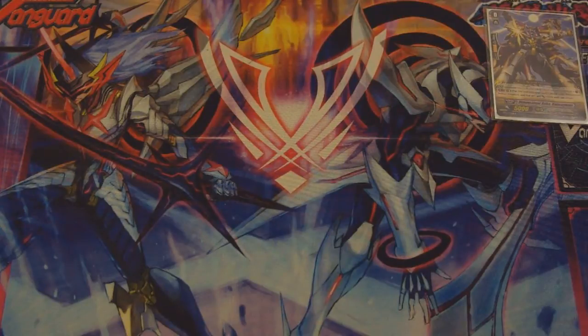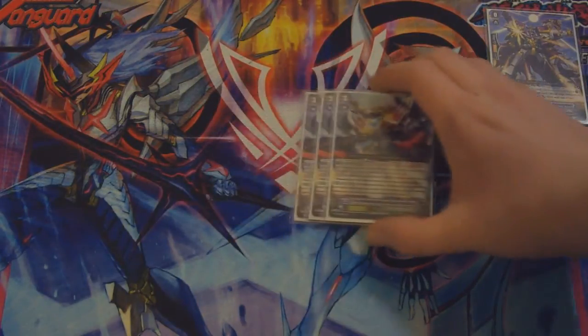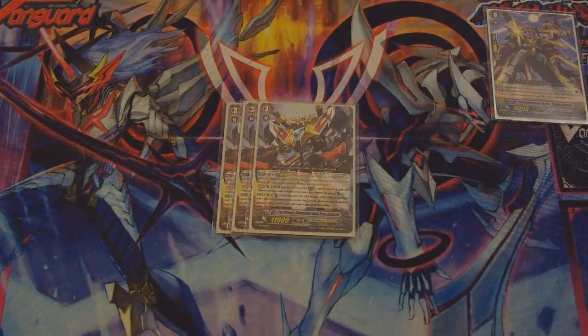Our grade threes — we run three True Ultimate Dimensional Robot Great Day Kaiser. If you don't know his skill, he's Legion 22k — the first Legion 22k unit. His mate is Great Lausha. His continuous effect is: during your turn, if this unit is in Legion and the number of cards with Dimensional Robot in your soul is three or more, this unit gets a critical.